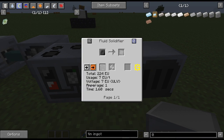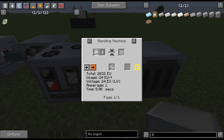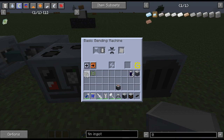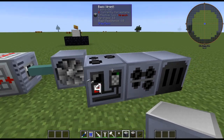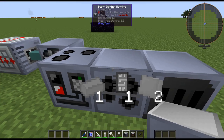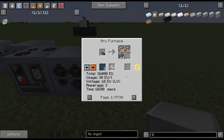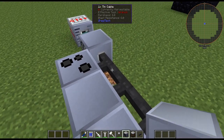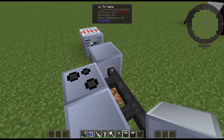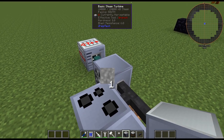If we look at the recipe for tin plates, it's actually consuming 24 EU per tick. So let's say we put three of those in — this will be consuming much more steam to produce the tin plates. And in the case of the arc furnace, this recipe actually requires three amps of 30 EU per tick, so it runs off LV power but actually needs 90 EU per tick. This is a very power-hungry machine, and we'll see what that means in regards to how many machines you can run off one steam turbine.